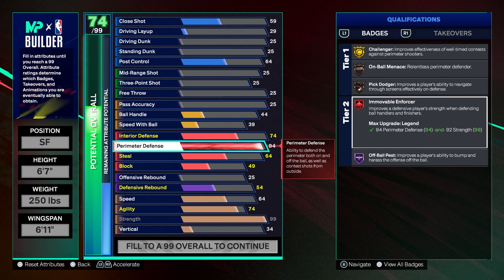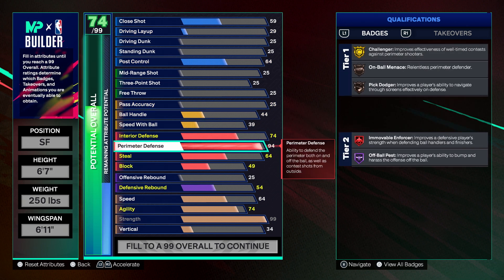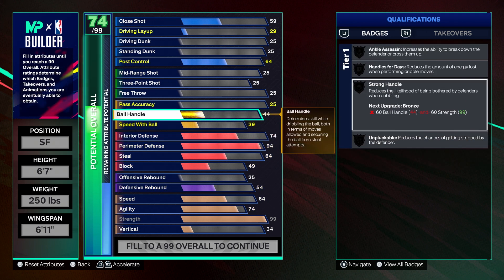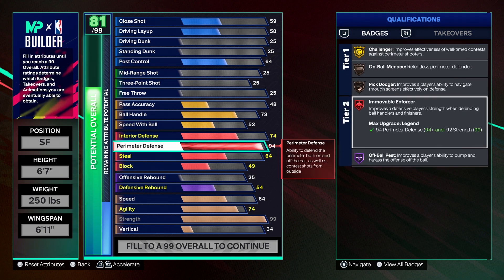If you're playing defense and wondering why guys are bouncing off you and getting to the rim every time, it's because they're using Strong Handle. It doesn't require much: 60 ball handle and 60 strength gets you bronze; about 67 ball handle with 65 strength gets you silver; and 73 ball handle with 73 strength gets you gold. Most builds are going to have around 70-ish strength, so you're looking at a minimum of point guards running silver Strong Handle. If you don't have Immovable Enforcer at all, they're just going to blow past you every single time.